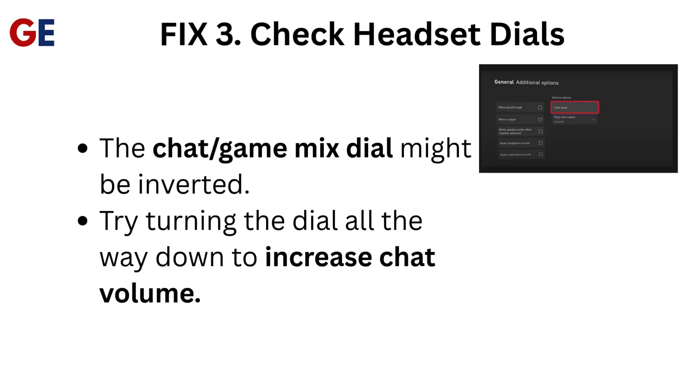Fix 3: Check headset dials. The chat/game mix dial might be inverted. Try turning the dial all the way down to increase chat volume.